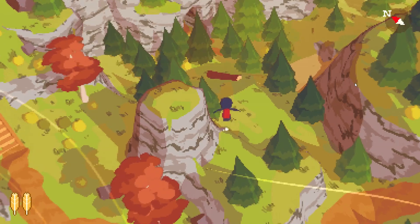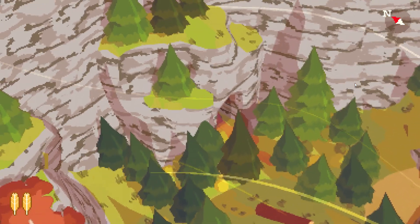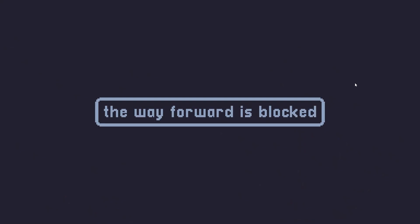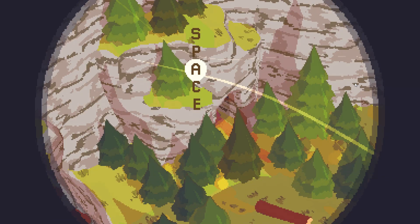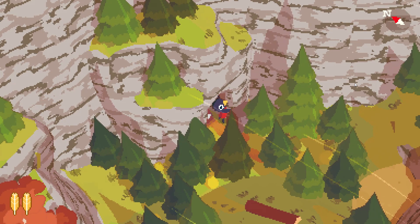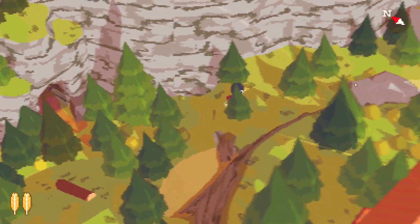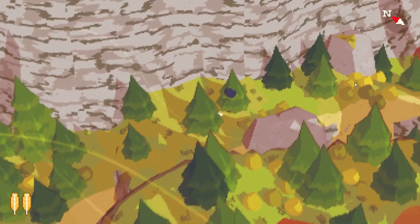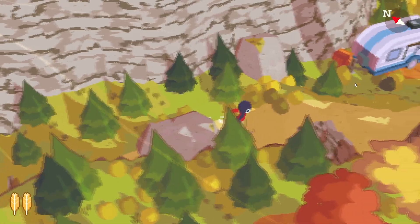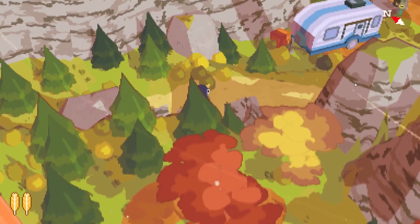Cool, we got it. Is there a cave over here? The way forward is blocked. We can see in the bottom left corner how many feathers we have — cool. I wonder if there's a way through. There must be a way otherwise there was no reason to put a cave there. I really need a shovel or something.